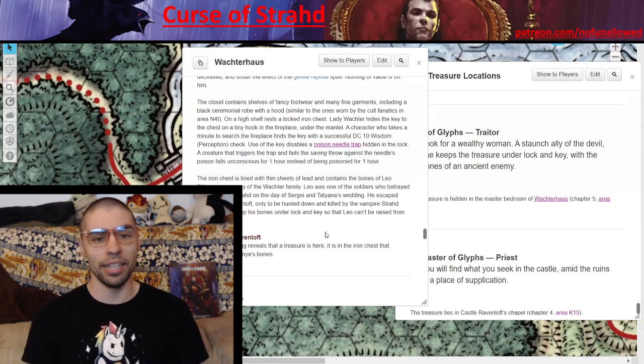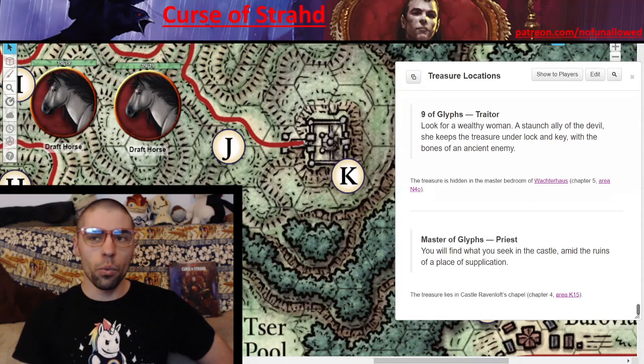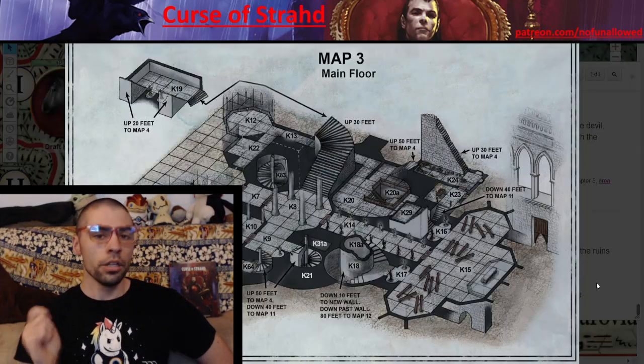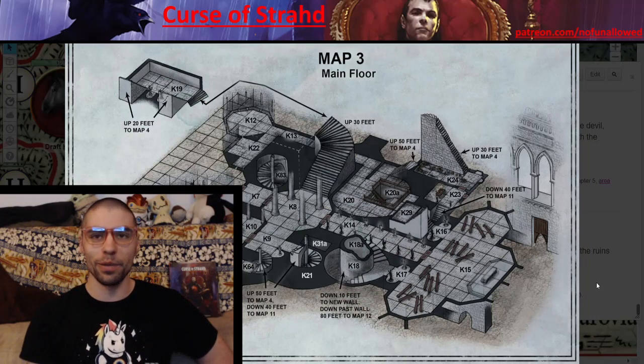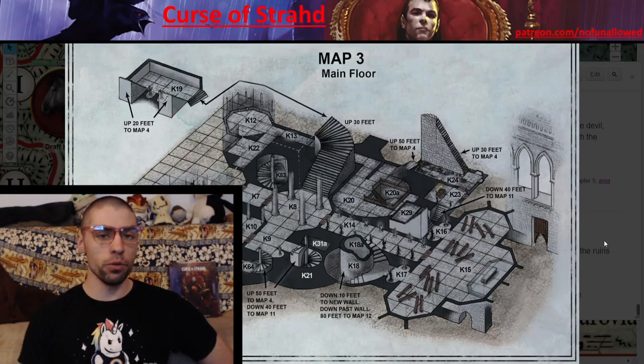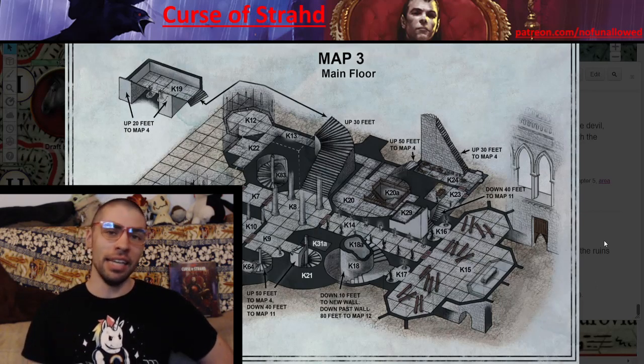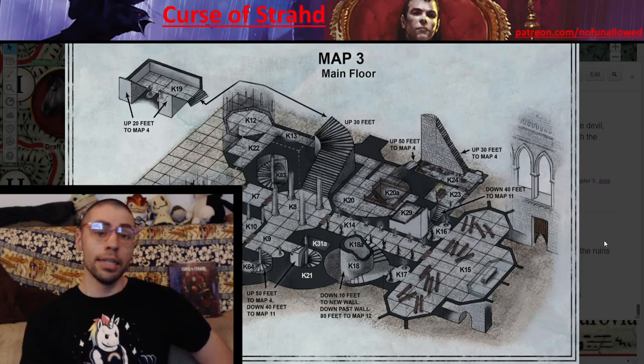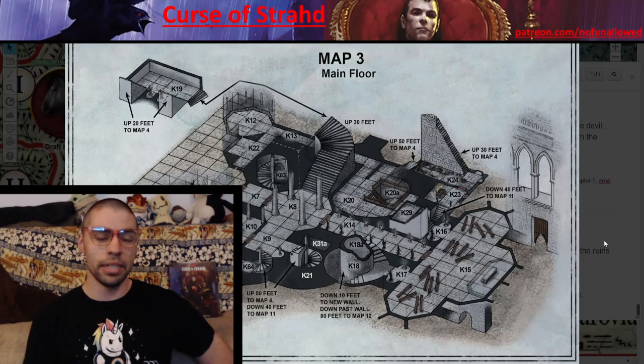Master of Glyphs — Priest. 'You will find what you seek in the castle, amid the ruins of a place of supplication.' Your players will know that is Castle Ravenloft, and a place of supplication is the chapel. The item is not terribly difficult to get — just go straight down the hall and there's the chapel, where just behind the altar they can find it. Players might get confused if they spot the Icon of Ravenloft and think that's the item they're seeking. If told to find a sword it won't line up, but if looking for the Symbol of Ravenkind they might think the Icon and the symbol are one in the same. The item may have been placed there on purpose, or perhaps the priest who died there dropped it accidentally behind the altar when he got zapped by the Icon of Ravenloft.